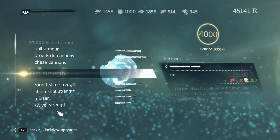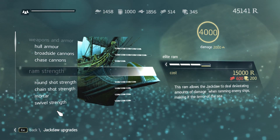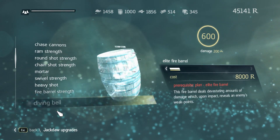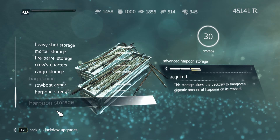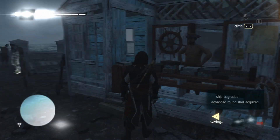We can get that round shot upgrade. For the next one, we need the elite plan. For the ram strength, we only need some more wood — that's interesting, I thought we had more of that. Chase cannons are all done. For most of the things we still need, we need the elite plans, so we should work on getting those.